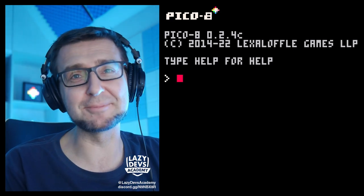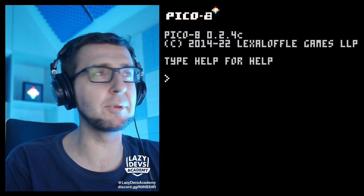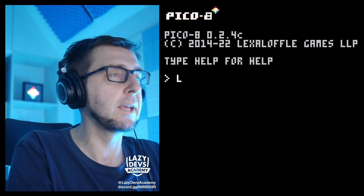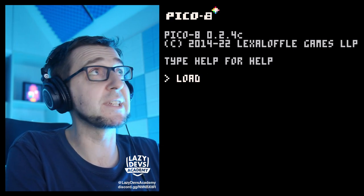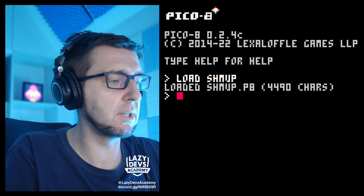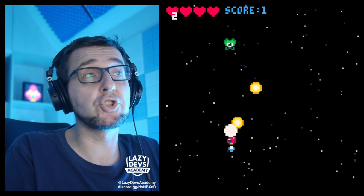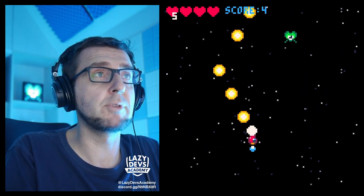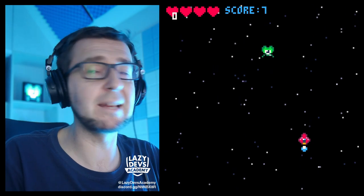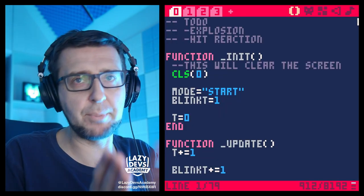Hi everybody and welcome to Lazy Devs Academy. This is Christian and we are working on a little shmup tutorial, this is episode 14. Our little shmup is proceeding well. We have a start screen now, we can shoot, we can rapid fire, and when we hit enemies the enemies explode. When enemies hit us we lose life. Perfect.